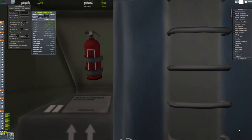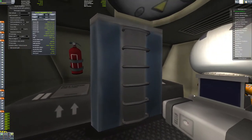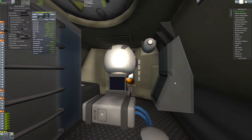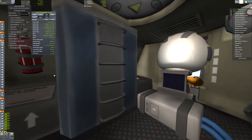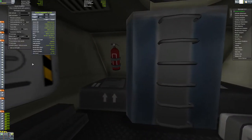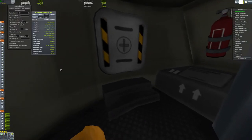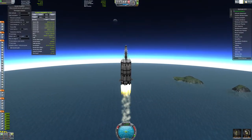Let's do an IVA. This is the interior of the cabin. There's Jeb, hogging the window - always with Jeb. We've got the little fire extinguisher, and the escape hatch right here. Very nice interior design.